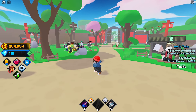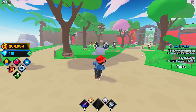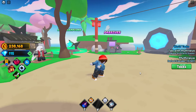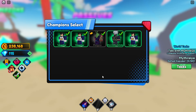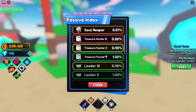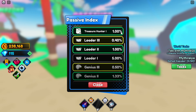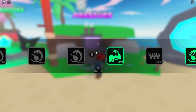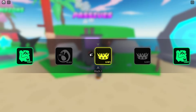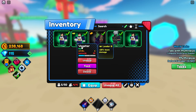We're now on the final world of Anime Realm Simulator, and it only took about 45 minutes to an hour. We've already started this world's quests. There's also a brand new passives machine - if we select this Vegeta we can roll a passive from the index, ranging from cosmic power at 0.001% all the way to rich one at 10%. Let's roll and see - we got Leader 3 at 0.4% on the very first roll, which gives plus 25 damage. That's amazing!